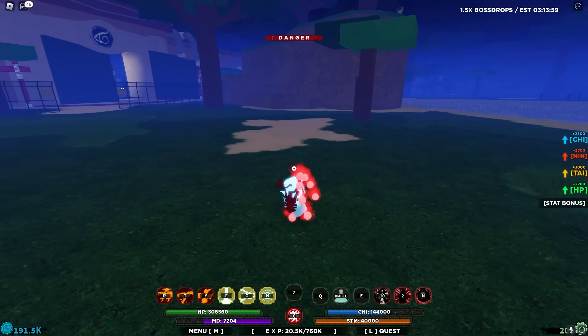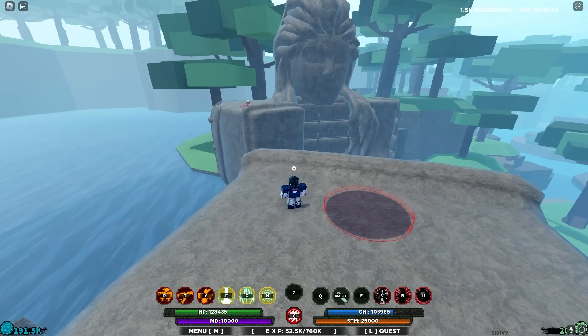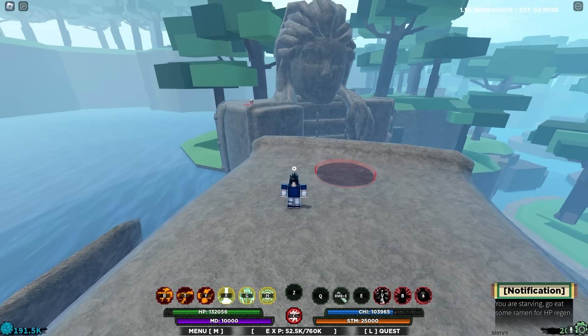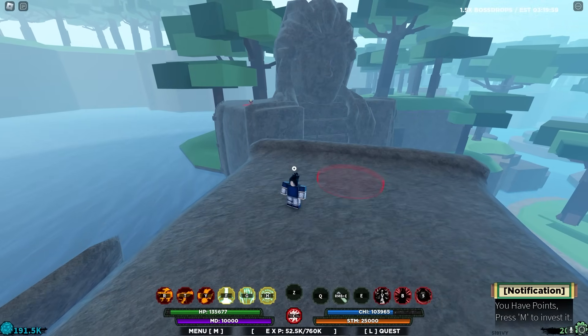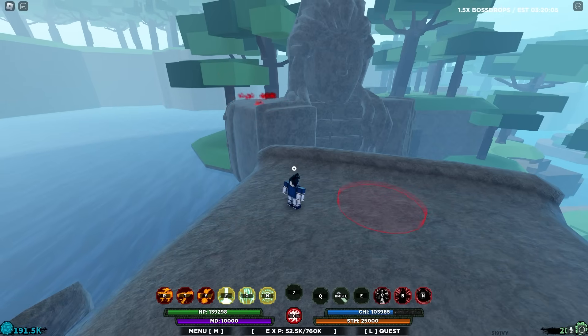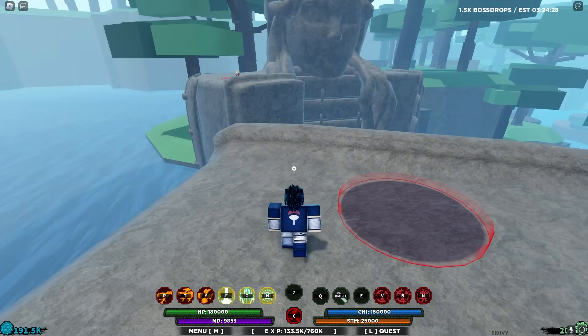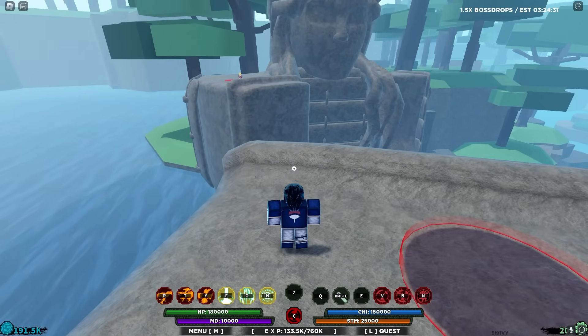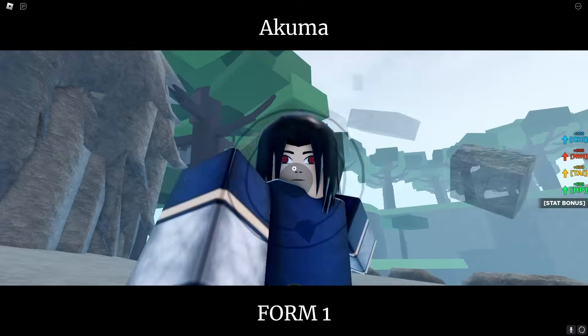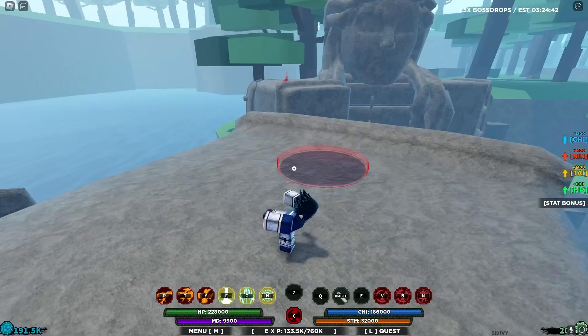We've got a Naruto character to fight us — my friend Breezy. If you want to subscribe to him, link is down in the description. We've decided to do three fights. The first fight: I'm using Akuma and he's using the first base of QB. The second fight: I'm using Ryan Akuma and he's using Narumaki. The third fight: I'm using Sage of Six Paths Sasuke and he's using Baryon mode. So for the first fight, I need to go and equip Akuma.